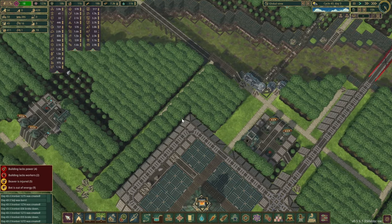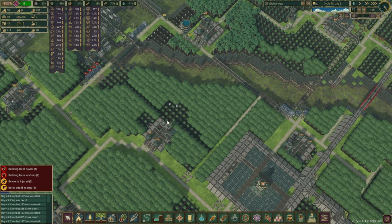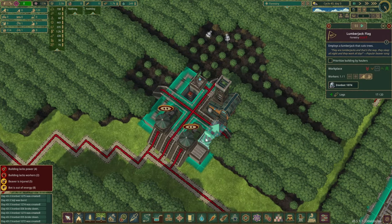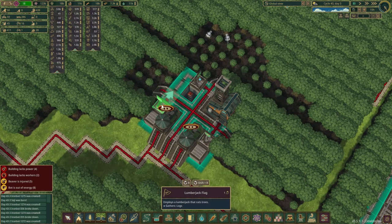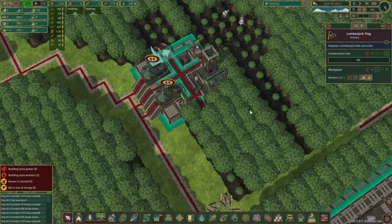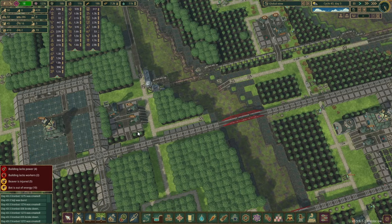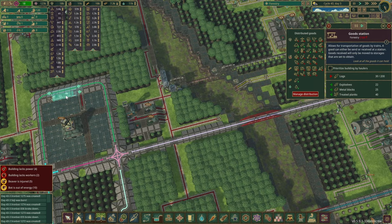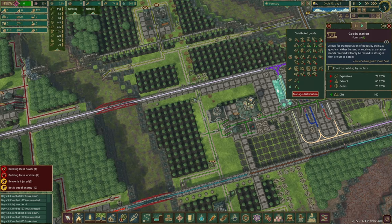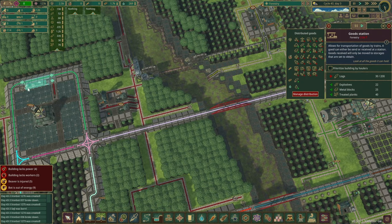They are harvesting pretty nicely actually — not too bad at all. I don't really know how many of those lumberjack flags we are gonna need. Things are looking okay so far. The next thing I'd like to do — we know that the trains are running through this area which is great, and they run into here as well. Logs accept, logs send — wait, is it showing the same things? No it is not — okay, this is set to receive everything. Cool, happy days.